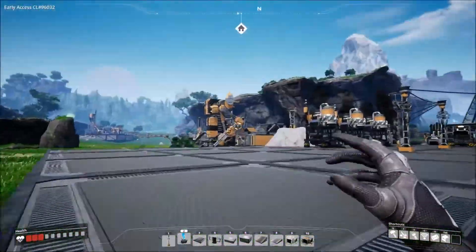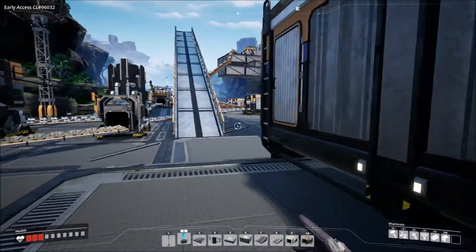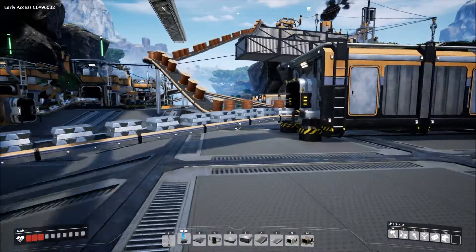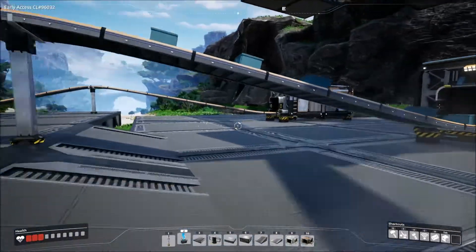So that must be what the conveyor belts are for — so that I can start moving resources automatically. Okay, let's go take a look over here and see what I have, because I wonder what it takes to make rotors. I can't remember. But I know I'm producing the reinforced plates.